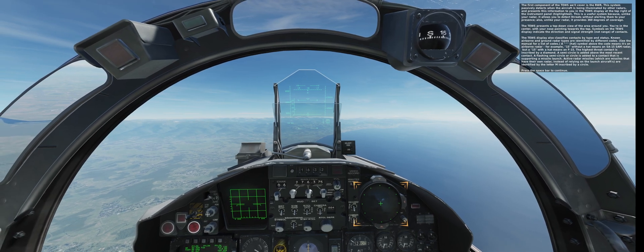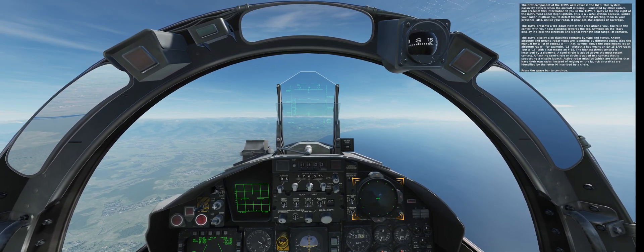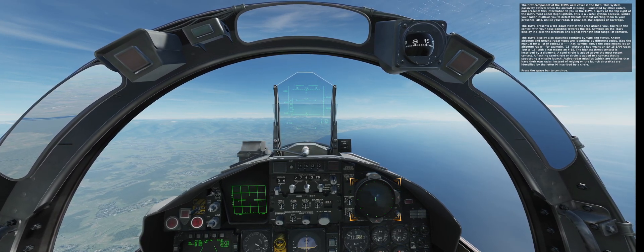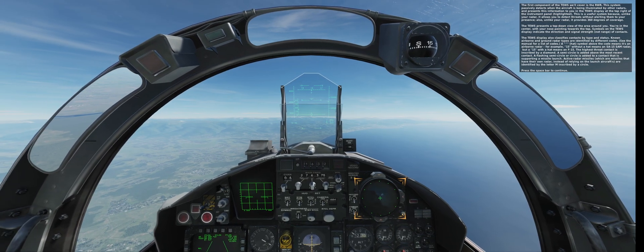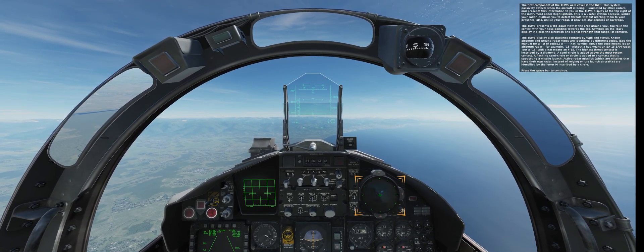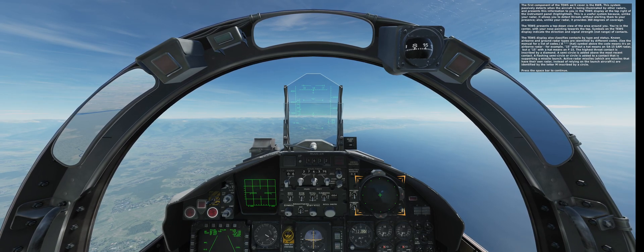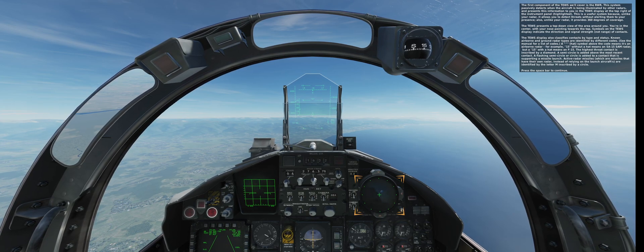Known airborne and ground radar types are identified by different codes — see the manual for a list. A hat symbol above the code means it's an airborne radar. For example, '15' without a hat means an SA-15 SAM radar, but '15' with a hat means an F-15. The highest threat contact is inscribed by a diamond. A semicircle is added above the most recent contact. A flashing semicircle or circle is added to a contact supporting a missile launch. Active radar missiles — missiles with their own radar rather than relying on the launch aircraft — are identified by the letter M inscribed by a circle.